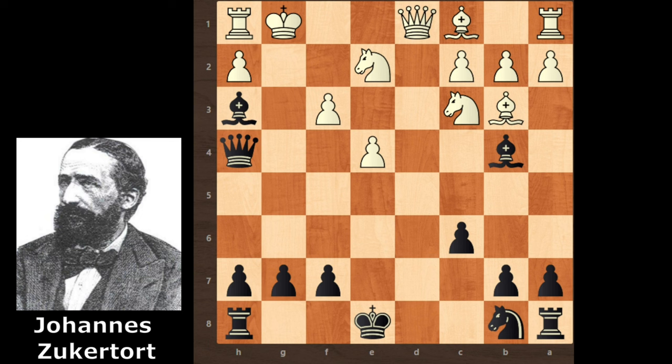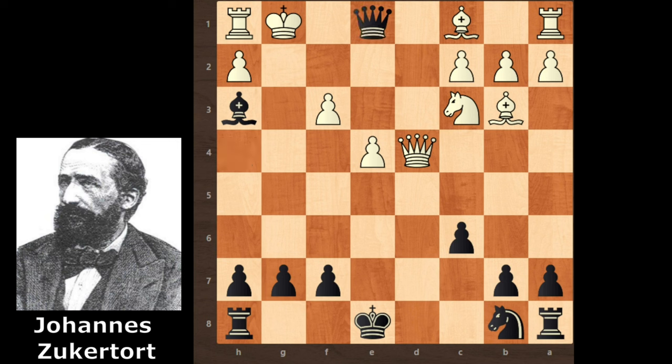If you found the checkmate, congrats. Zagaltold continues with bishop c5 check, and the king is trapped with no moves. White has two options: knight d4 or bishop e3. White can't move the bishop to e3 because bishop takes bishop is checkmate. So white continues with knight d4. Zagaltold accepts the knight — bishop takes d4 check — and the king has no moves. Queen takes bishop is the forced move. And the final move from Zagaltold: queen e1 — checkmate.